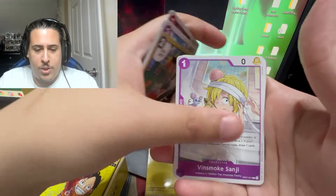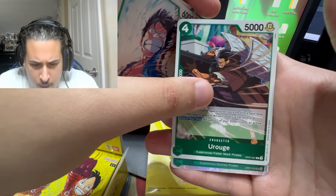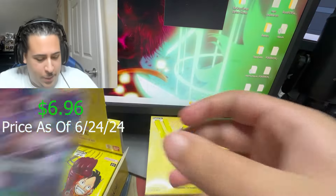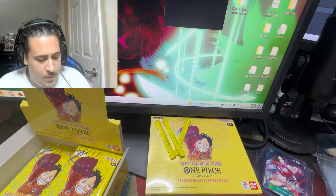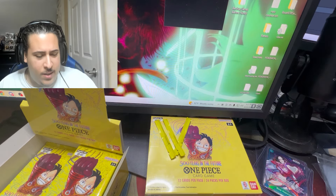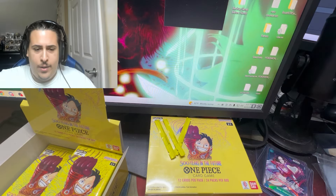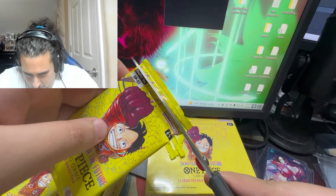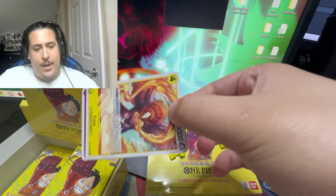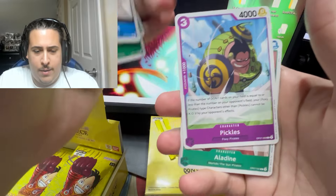Pack five: Gecko Moria, and something's crazy in the back — another alt art I think! Regular Bonnie — we have a playset now, boys, one more! We've opened five packs so far: four SRs on one side and an ultra. That's kind of cracked. That right side might just be dead though, low key.